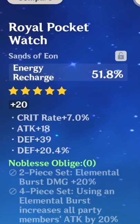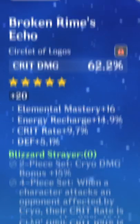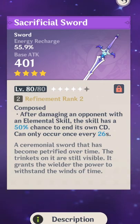For the main stats, you want to have an ATK sands, but if you need more energy recharge you can run an ER sands instead. You want to have a Hydro damage goblet with either a crit rate or crit damage circlet.